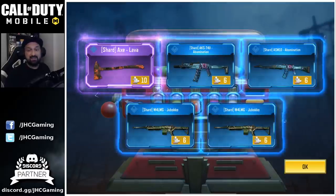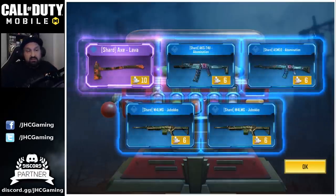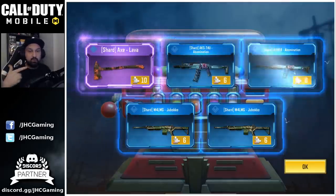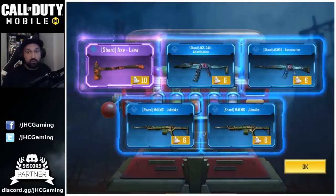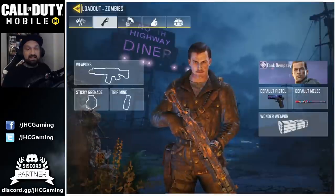10 Lava Axe shards — I've never seen 10 purple shards on one run! Then six of each. They changed the reward system a little bit — you can only get one per day now, but you can get more purple shards at once. Pretty good for real!